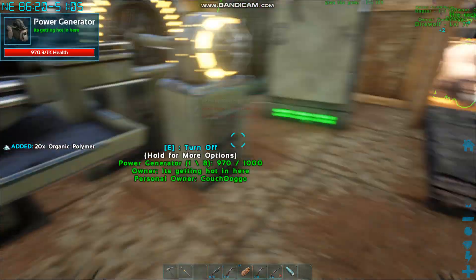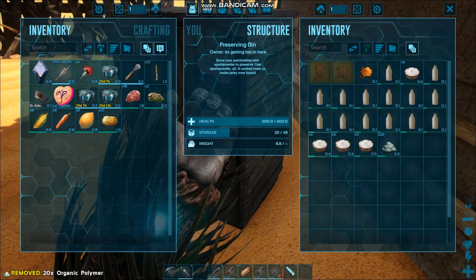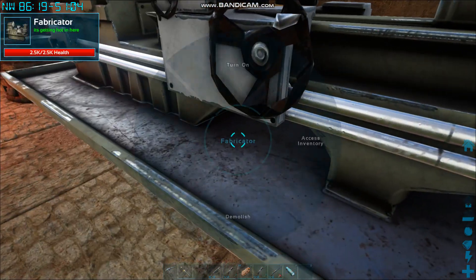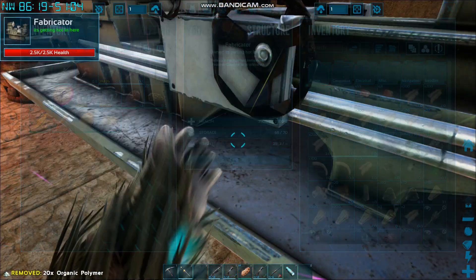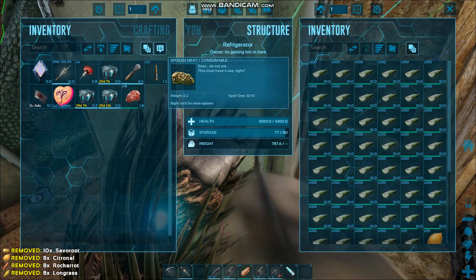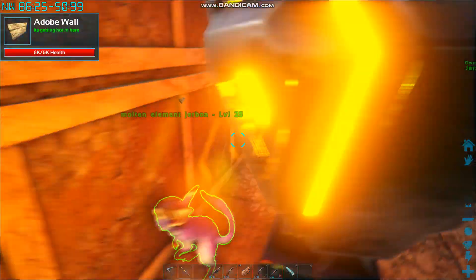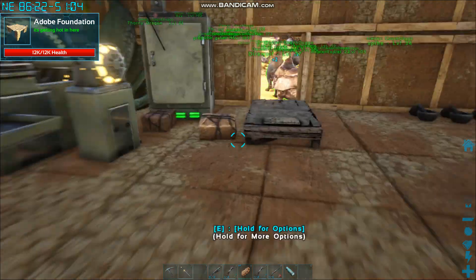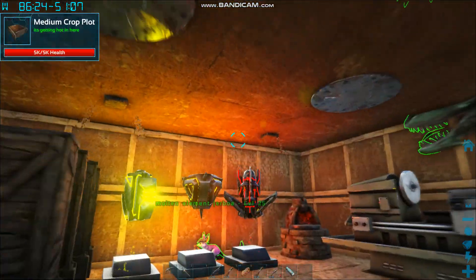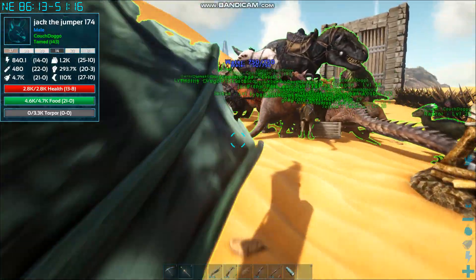Can you put polymer into the preserving bin and make it last longer? This is nine minutes - no, you can't do that. I need to go put this in the fridge before it starts disappearing. I've not really done anything with kibble even though I've got all this stuff. That's another good thing for the preserving bin - I could get cooked prime meat and then make the jerky and stuff. I'm sure that works well too, so I'm gonna go try that.